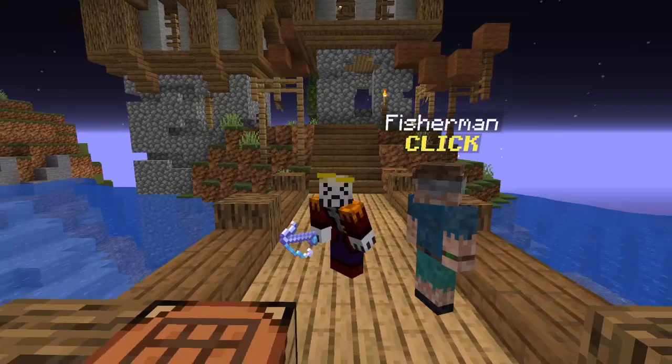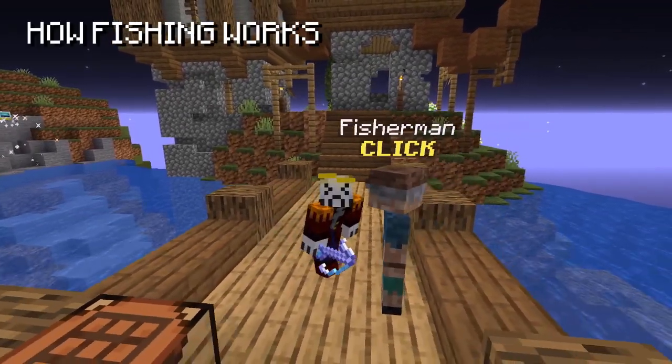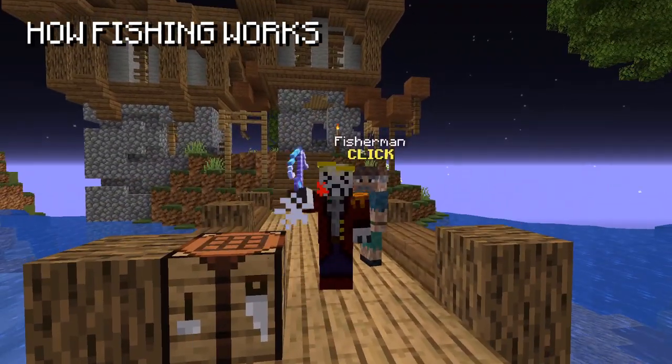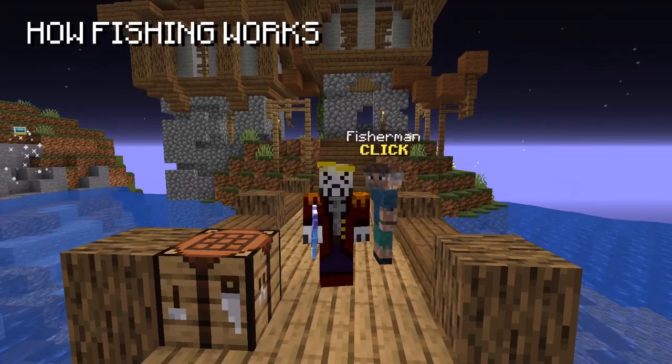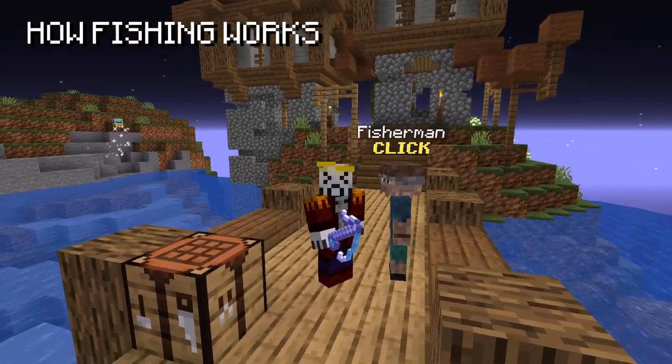First, it's important to talk about how fishing works. Basically, every time you fish you have a random chance of getting an item and fishing XP from a predetermined loot table, with the more rare items having a lower chance of being fished up. You can also fish up different sea creatures which drop their loot after you kill them.